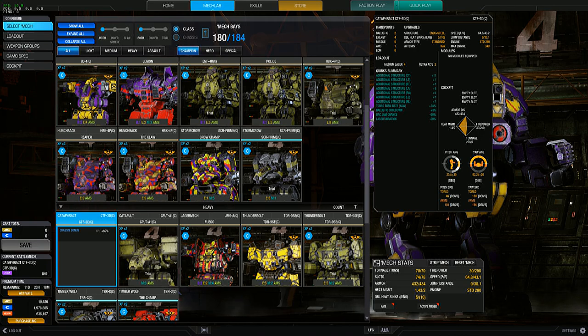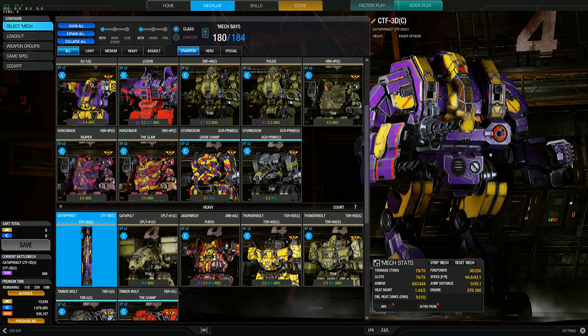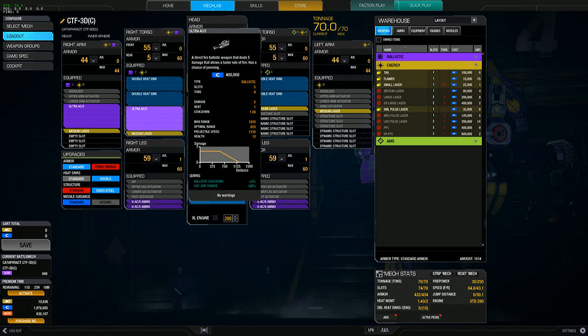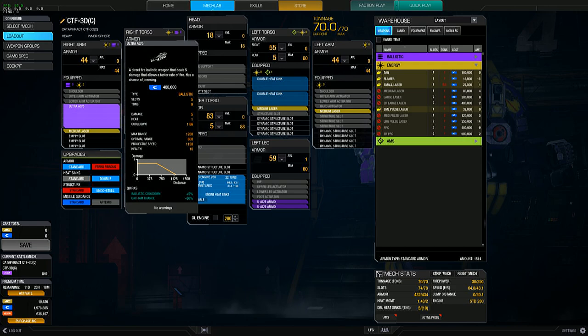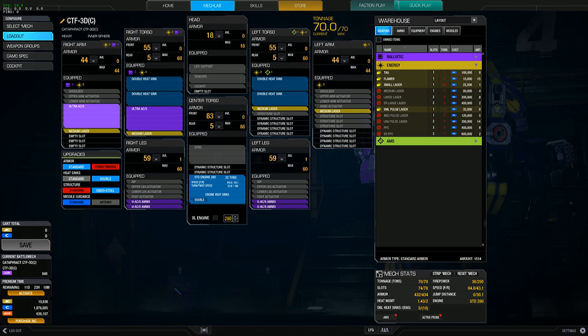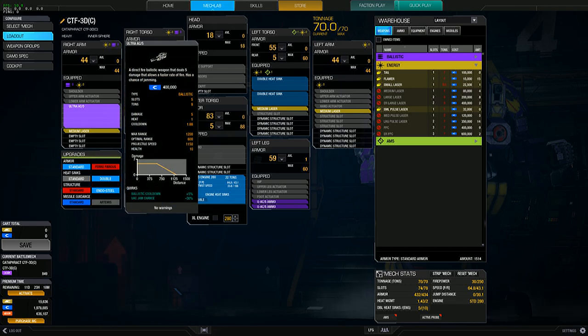The mech has a ballistic cooldown quirk of 5%, UAC jam chance reduced by 30% — so 30% better chance my UAC won't jam — and laser duration gets a 20% bonus. I played around with it and came up with this loadout: I use both ballistic hardpoints with UAC 5s — one on the right arm, one on the right torso — and filled the four laser hardpoints with medium lasers for mid-to-short range combat.